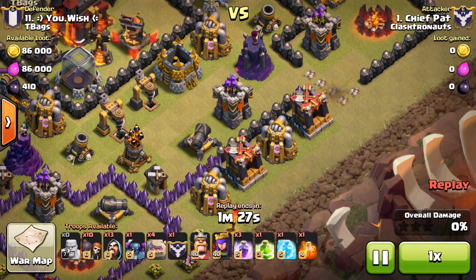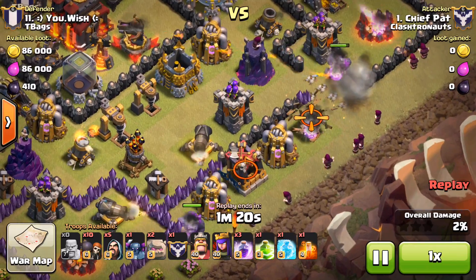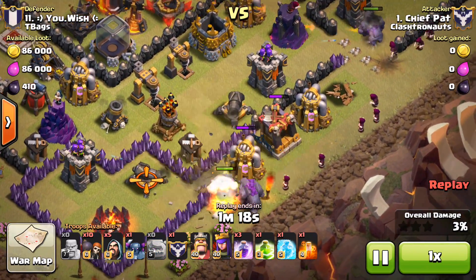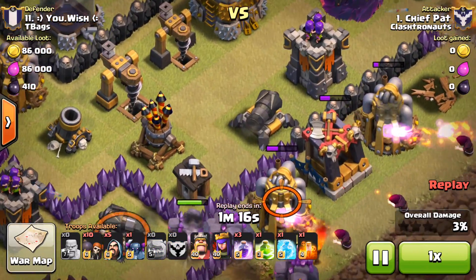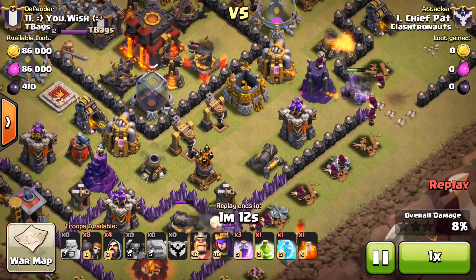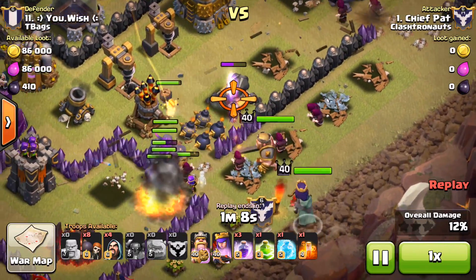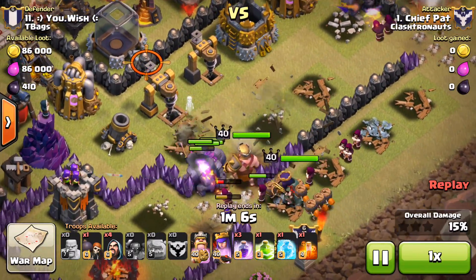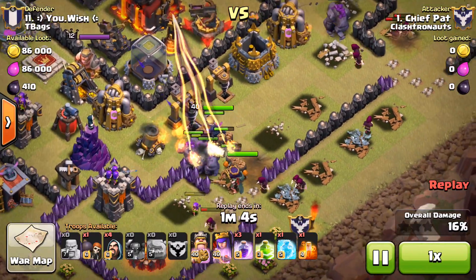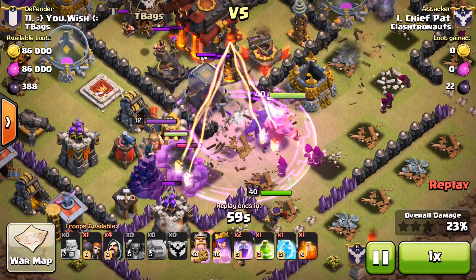So let's roll the tape. The wall breakers — honestly, not that bad. I broke open the first compartment. The second compartment should break open in a second. I'm going to drop a golem, and you have to realize that with this base you have to break down these defenses so your golems don't go crazy side to side. But apparently at the airport that just doesn't matter, because my king is just going to be dropped, my queen's going in, my wall breakers, wizards — who even knows what I'm throwing on the table. I haven't even dropped a rage spell yet, even though I brought three of them for some reason.